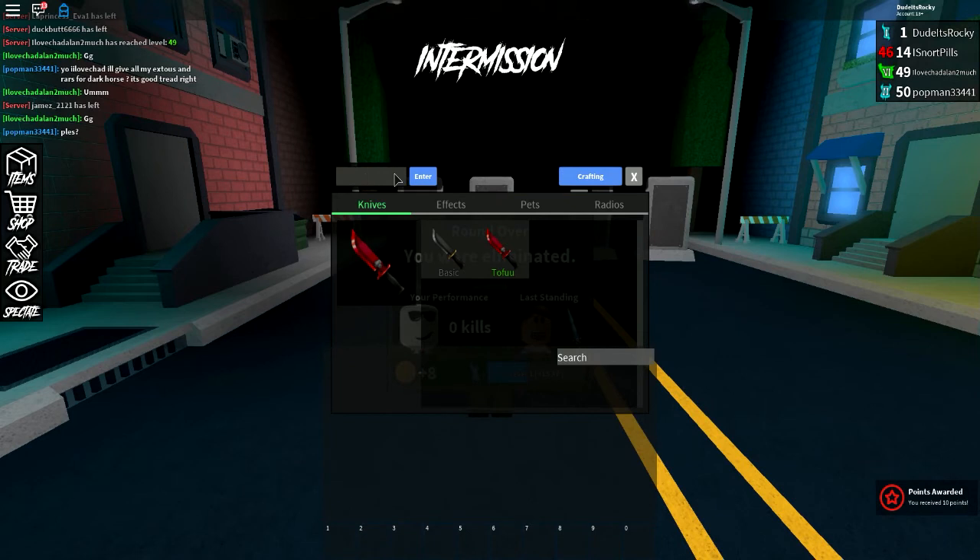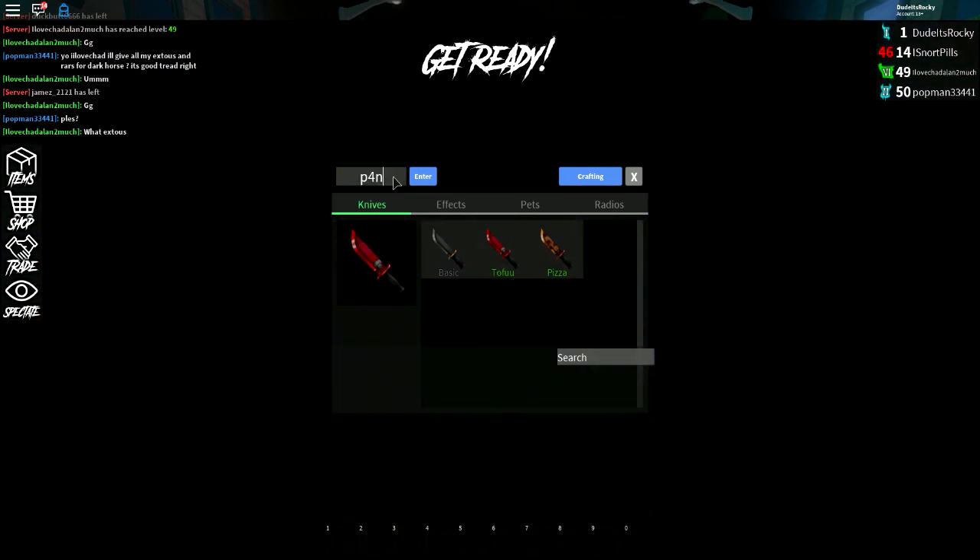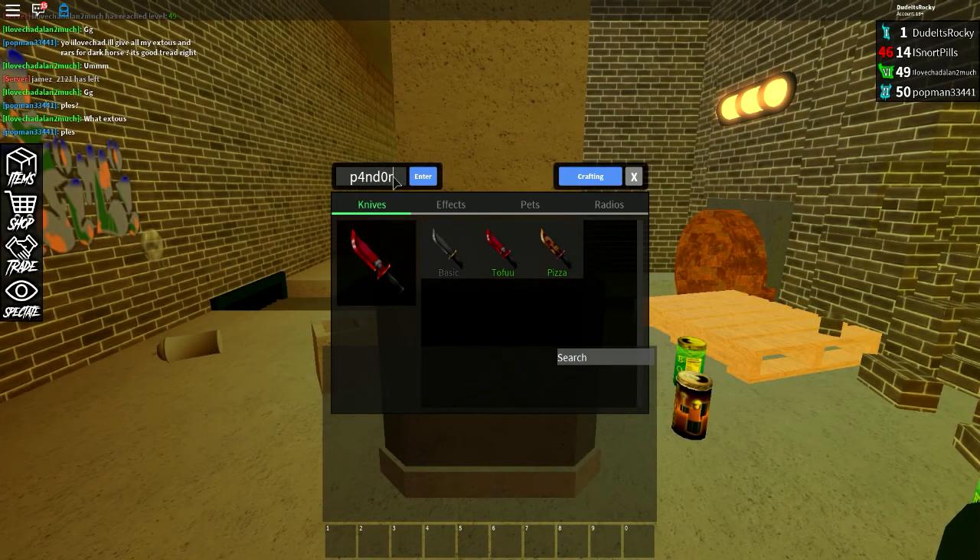So this next code is called Zaxor. The way it is spelled is Z-A-X-0-R. Once you hit enter, you get yourself a pizza knife, which I actually think looks kind of funny. The next code is spelled P-4-N-D-0-R-A — Pandora. And that gets us the Robo Knife.